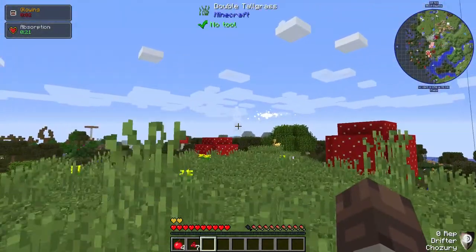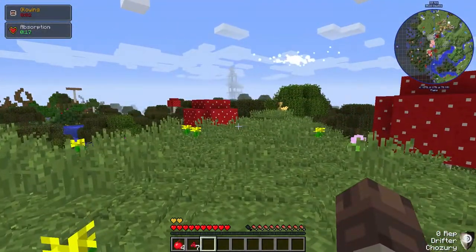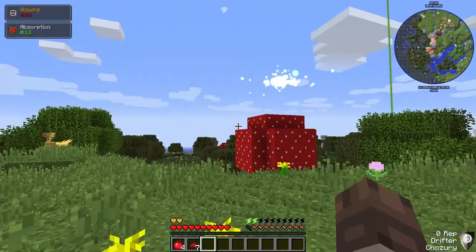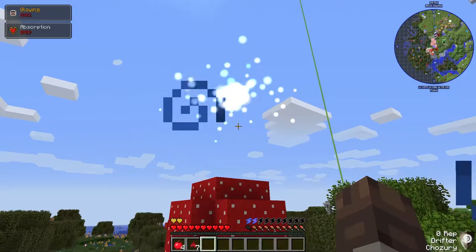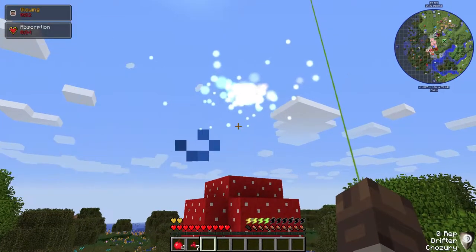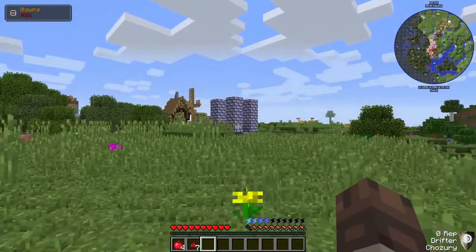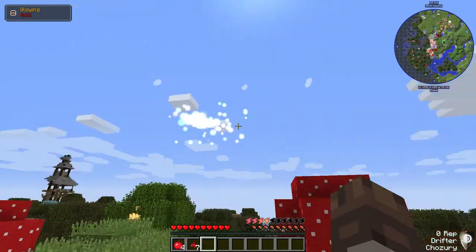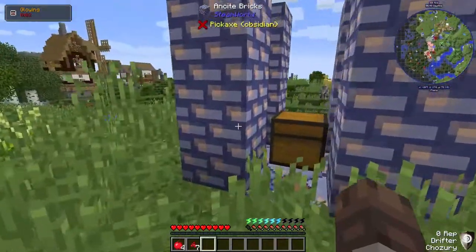There's something in the distance over there. This is a chaos node from Silent Gems. See that bar above our food bar? It's slowly filling up. It does random stuff like randomly repair your tools. Kind of neat to have.